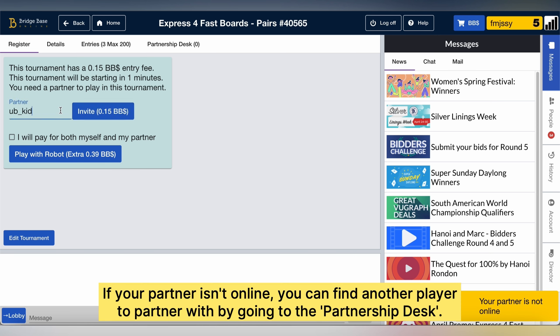And if your partner's not online, it's not really a problem. You can always try the Partnership Desk — click on the Partnership Desk button.